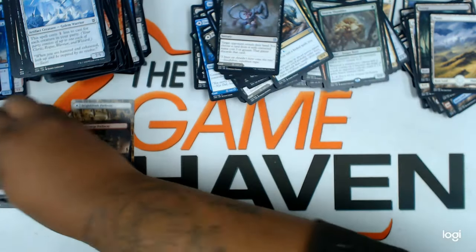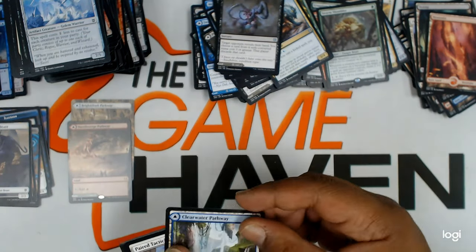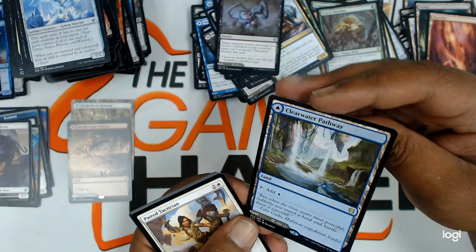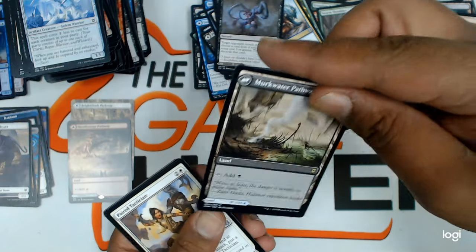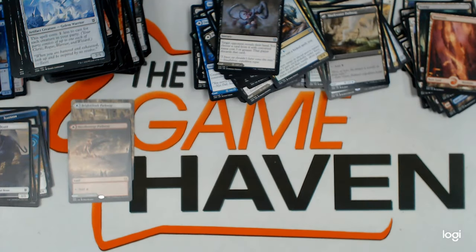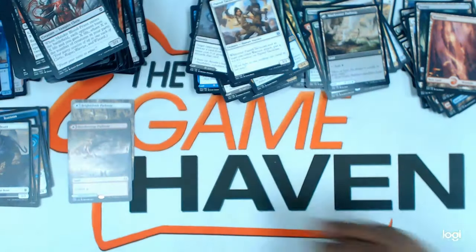Cat Beast token. Full art mountain. A Clearwater Pathway — I like these new lands, they're really nice. And then the uncommons and commons.